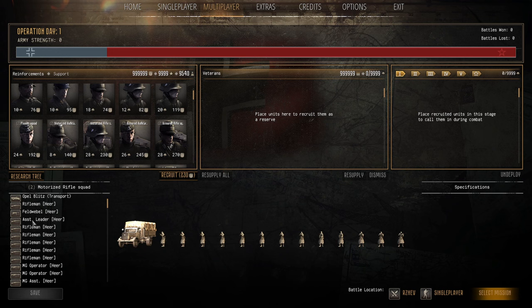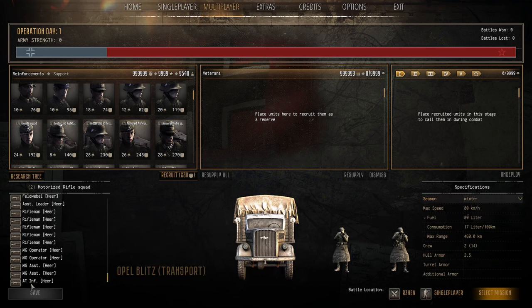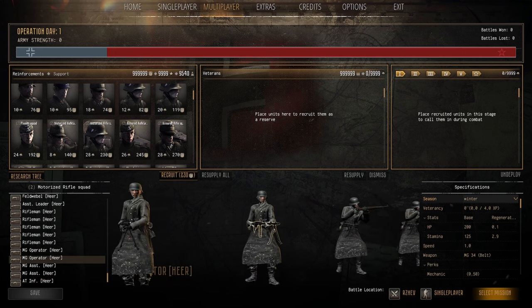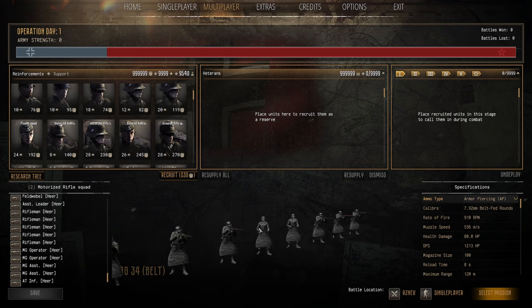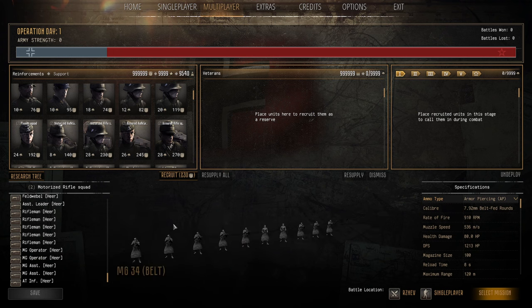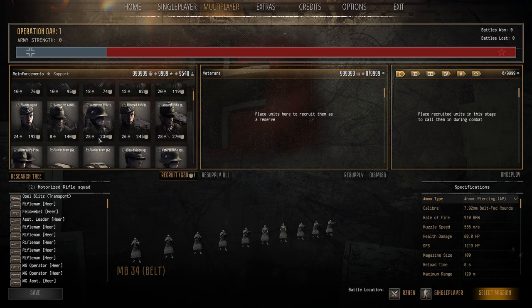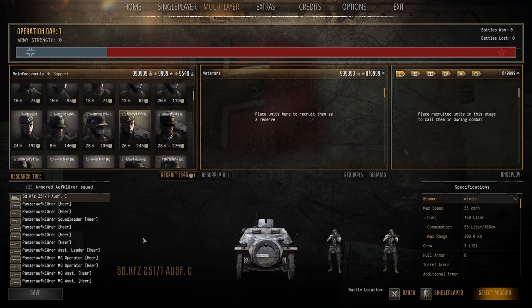The Motorized Rifle Squad is a very big squad with 12 infantry and a transport Opel Blitz truck. You get an AT rifle, two MGs, but it's 28 population cap and 230 manpower. The Opel Blitz just gets murdered. I'm not a fan — it's overpriced for what it is. You're far better going with the standard Rifle Squad or a Pioneer Squad.